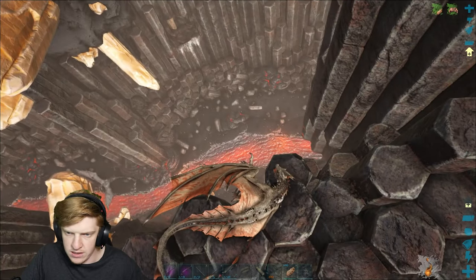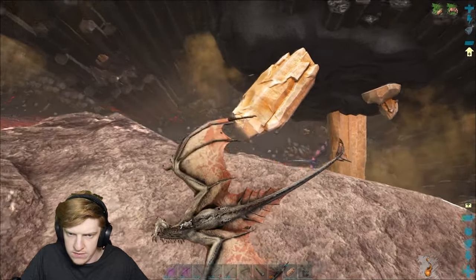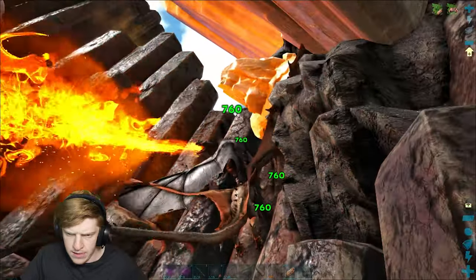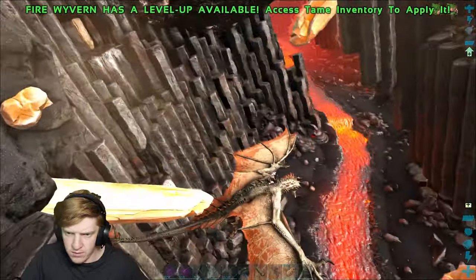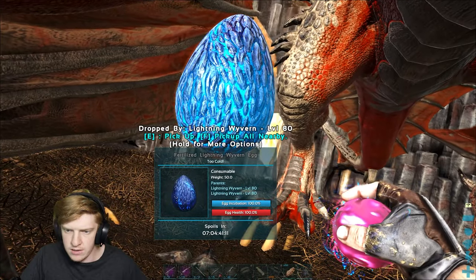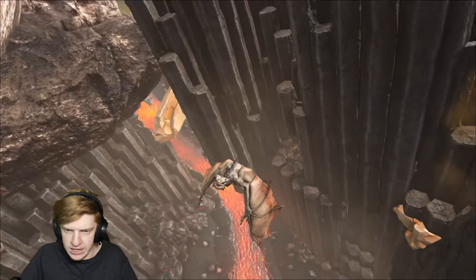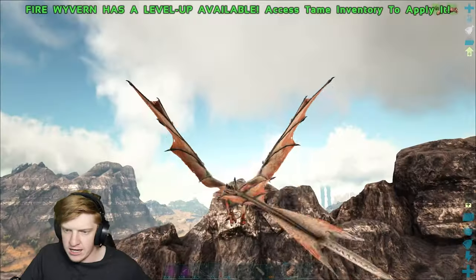There's a fire wyvern down there. I can outfly any of these wyverns. There's a couple of lightning wyverns on the side - that's the scary side. There's a 150 fire wyvern - can I get this egg? I gotta be careful. Level 80 egg - do I take it? Do I not? We got the egg and we're dipping! Peace on the streets! Thank you for your level 80 egg. I'm not gonna use it but thank you.